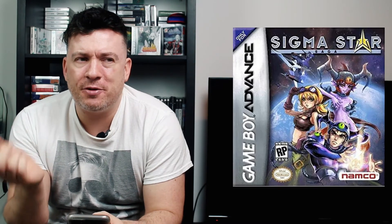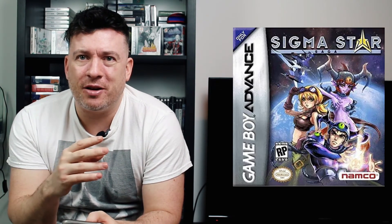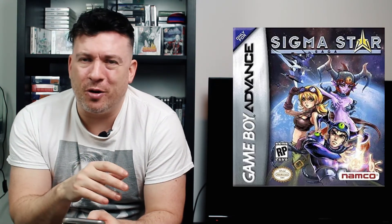Number four is Sigma Star Saga for the Game Boy Advance. Someone on eBay was looking for 60 pounds; I offered 20 or 30 and they refused, and by the time I went back to offer more it was gone. It's half RPG, half shooter — you do all the RPG stuff with characters and story, and then the combat is a 2D shooter where you're in a plane. I like RPGs with a unique gimmick, like Inazuma 11 with football, or Mario Golf and Mario Tennis with their respective sports.